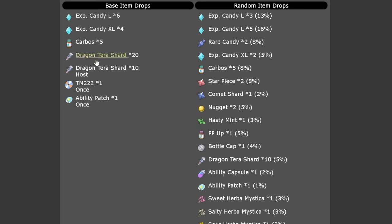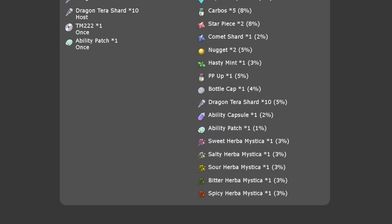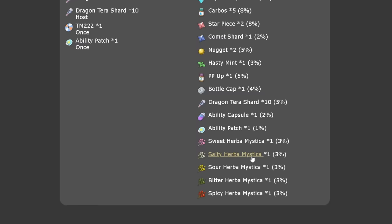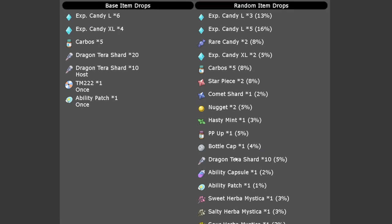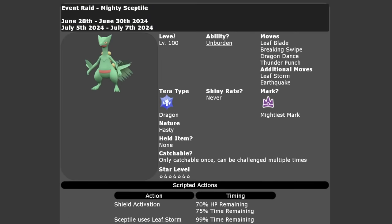You'll also get Dragon Tera shards, Ability Patches, the TM Breaking Swipe, and drops for all five Herba Mystica — there's a three percent chance of any one of those dropping. You can get multiples every time you beat this raid, so it's a very good one to farm over the weekend to get that rare and difficult-to-obtain item.